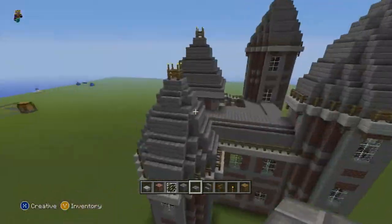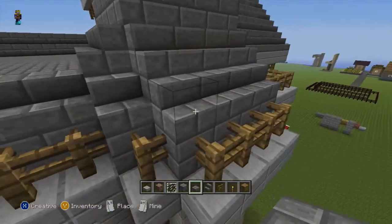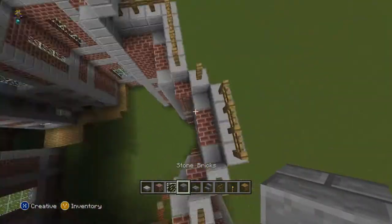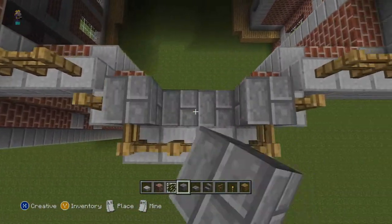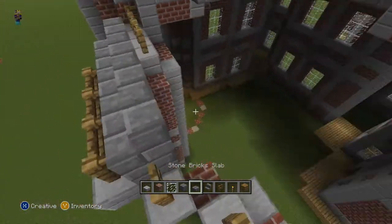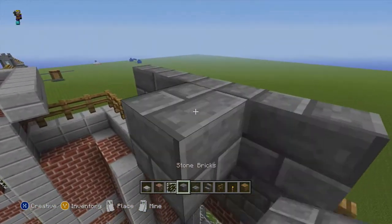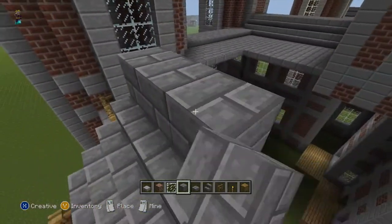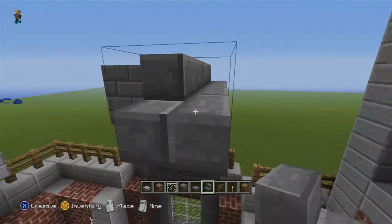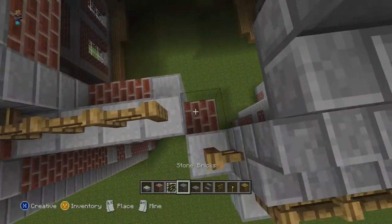Now we're going to look over here and build this tower real soon. The way the tower is built — it goes up one, then a stair, up one, stair, stair, up one, stair. So let's go ahead and do that. Hopefully I remembered. Up one, stair, stair, stair it up — and they're going to be four stairs. So it's just like that, and you're just going to continue that right here.